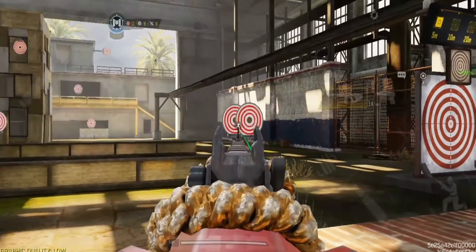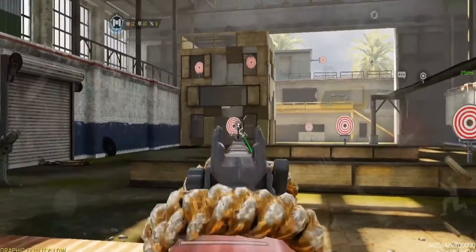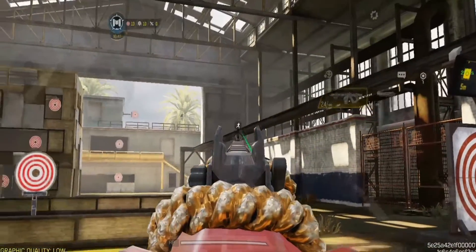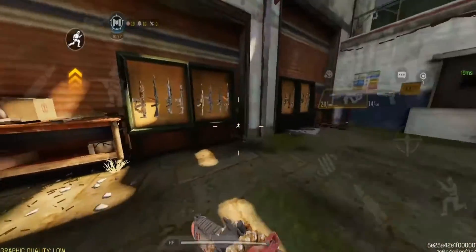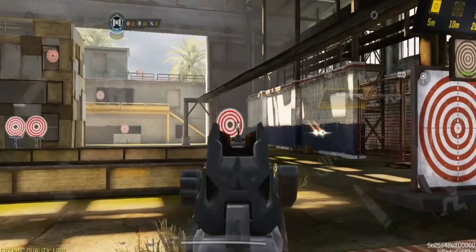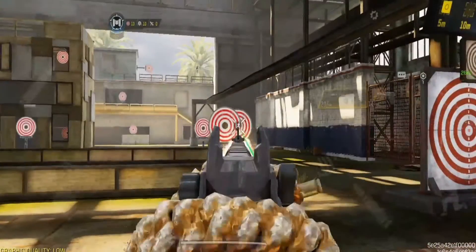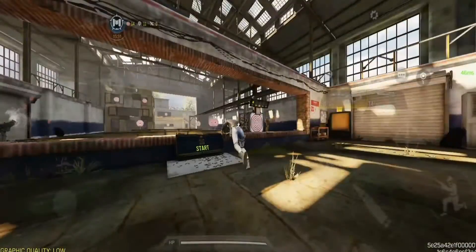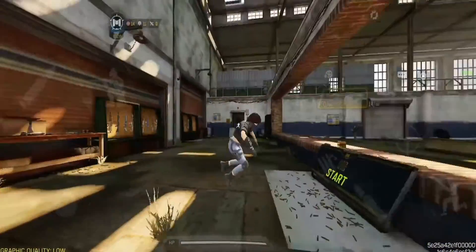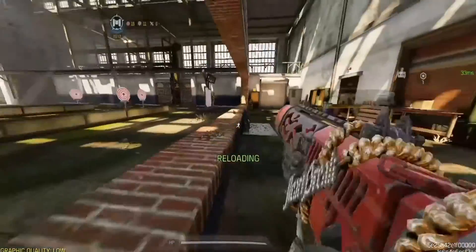Now let's look at the new skin — the ICR Blood Money. The iron sight looks kind of similar to the normal default version but it's way more clear. Is it pay to win? Compared to the normal ICR, you can see way better with it — that's kind of pay to win to be honest. The Rosa Double Agent character actually looks kind of cool.